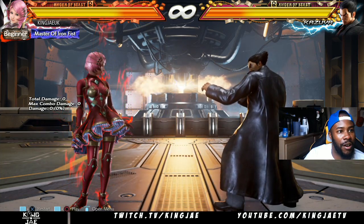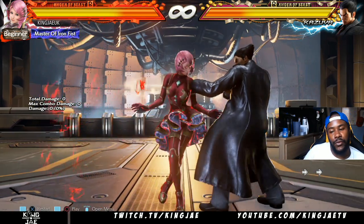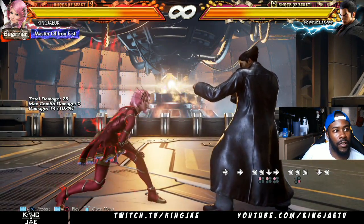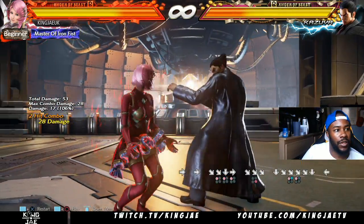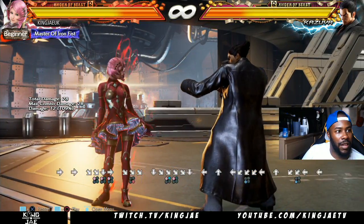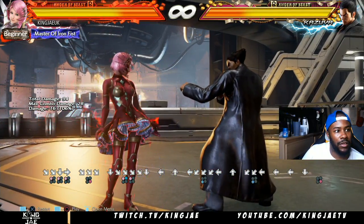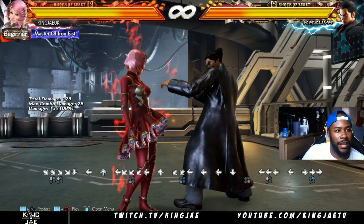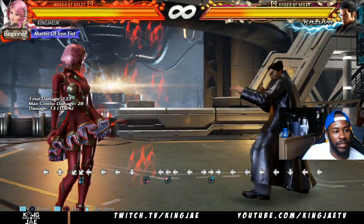First things first, what are her pokes? Her pokes are down forward one, down forward four, four crouch, down forward one plus two, down back three, sidestep four, back one, and forward two.